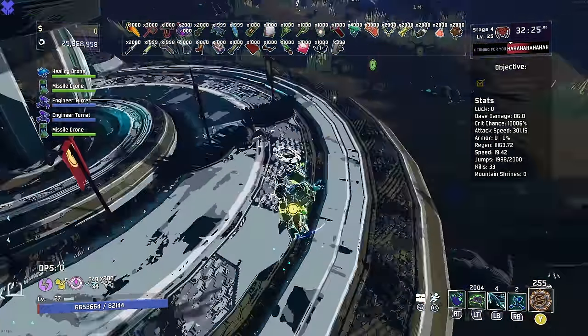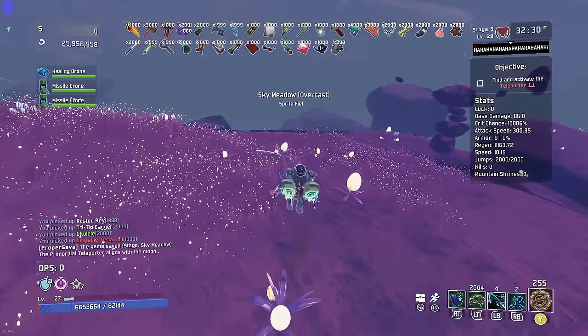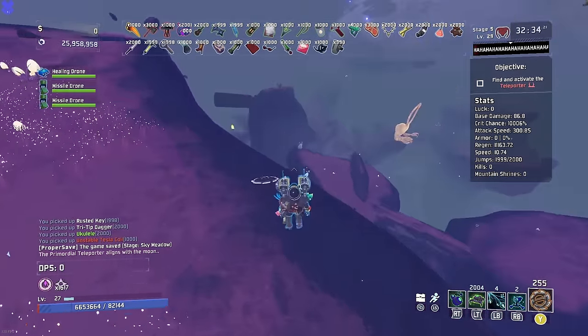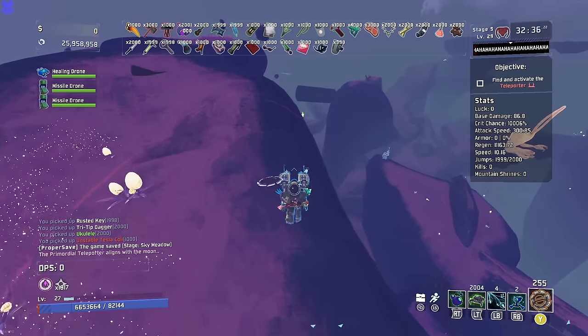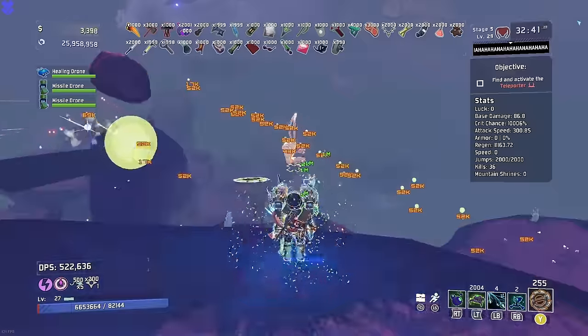There are a couple of fireworks on this stage — we got one there and one here. The level-up warps — you gotta chill out, my dudes. Sky Meadow — it just doesn't get a lot easier than this right. I just get to hit one thing one time and that Grandparent is dead. Can I hit the Grandparent from here?